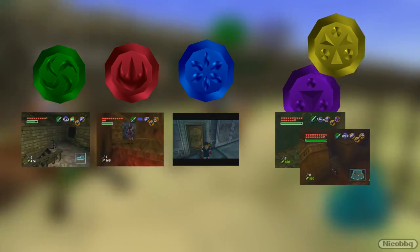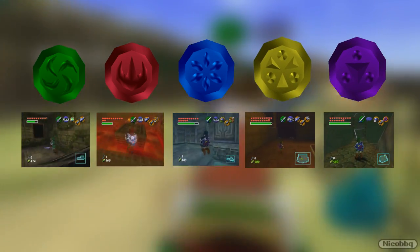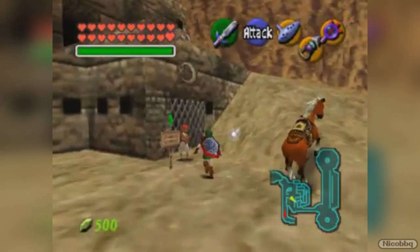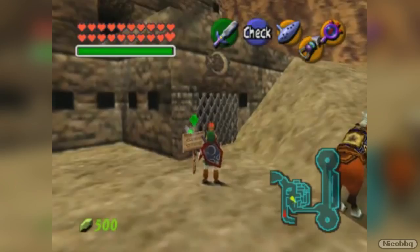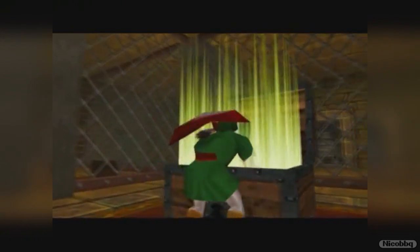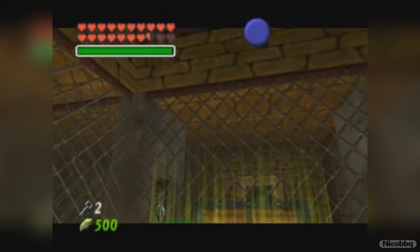but you can actually switch the Shadow and Spirit Temples. By doing the Spirit Temple first, it allows you access to the Gerudo Training Grounds before going into the Shadow Temple. Completing the Training Grounds gives Link the Ice Arrows, which are somewhat underused in the game.